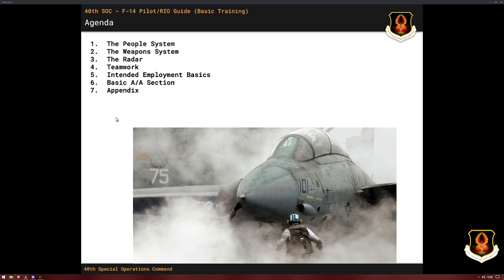Basically, what we're going to talk about here in the slide deck — for the basic training course — are the people, the weapons, and the radar, then the teamwork, how we intend for you to employ the aircraft at a basic level. Then we're going to go through a scenario that I've shown from multiple angles so you can see how both the pilot and the RIO are seeing a typical basic engagement. There's also an appendix with control bindings and other recommendations and charts that you might find useful.